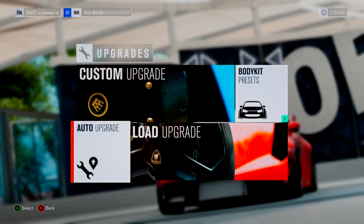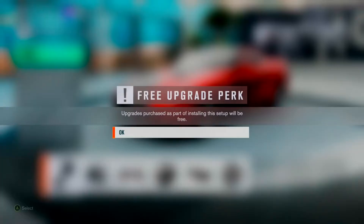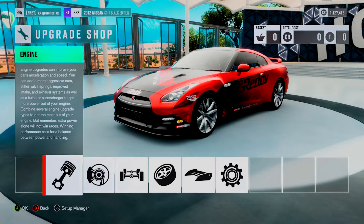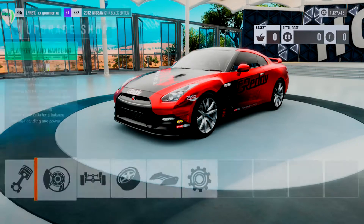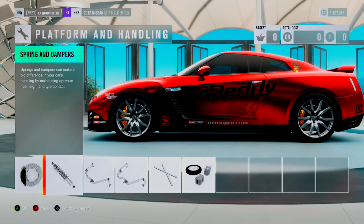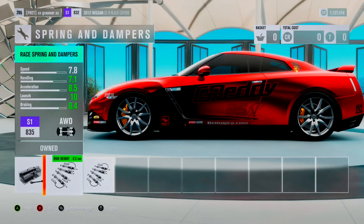So what you want to do is go to custom upgrades, then click yes. First of all, you need the Nissan GTR 2012 edition. Once you've got that, you want to go to platform and handling, then go to spring and dampers, and put on this one right here.